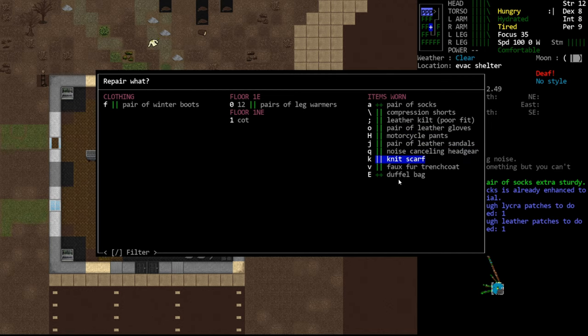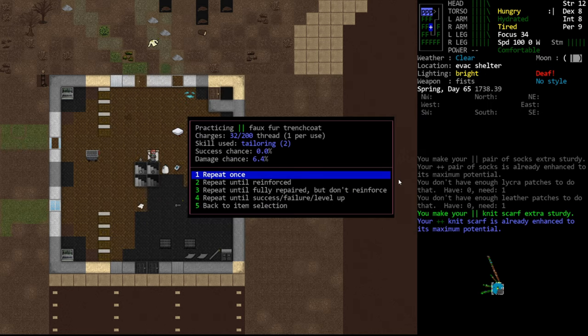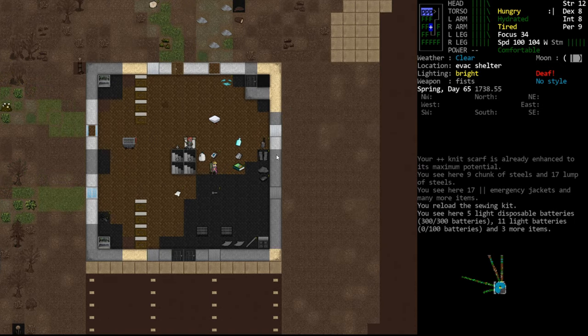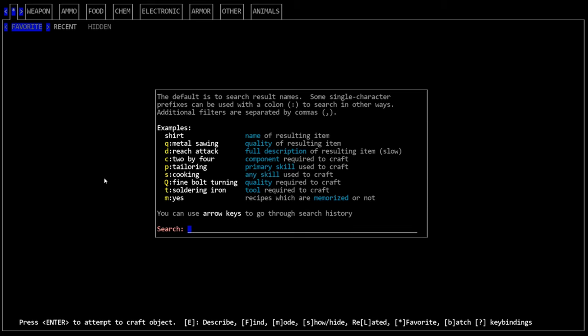You can do this for other items too. Socks are easy to reinforce because they're low-tier. For some gear we don't have the right materials — leather pieces for leather items, wool for the knit scarf, and so on. The faux fur trench coat shows 0% success — we'd only damage it, so we wouldn't do that. All that work only leveled us 11% toward the next tailoring level. So if we want to increase tailoring, we should read books or craft with it rather than just stitching practice.